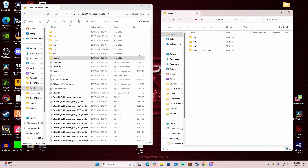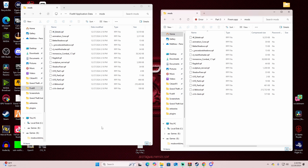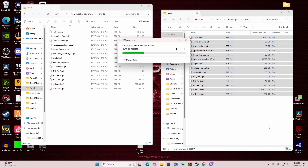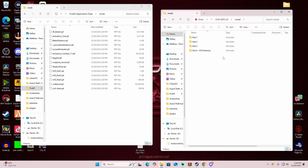Go back to FiveM Application Data. Now Part 3: open that folder and go to the Mods folder inside FiveM Application Data. If you did a completely fresh install, your Mods folder will probably be empty. Drag all of these in — you can see the different mods: ragdoll, procedural shadows, better shadows, animation core, and blood, which makes everything look super realistic. Replace if needed — I'm doing this alongside you to show it's actually being done.